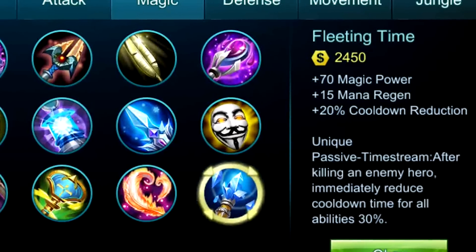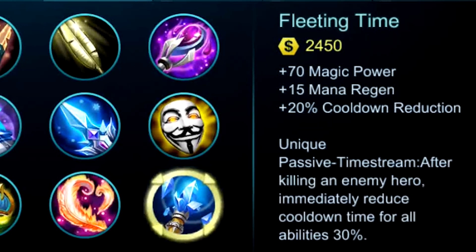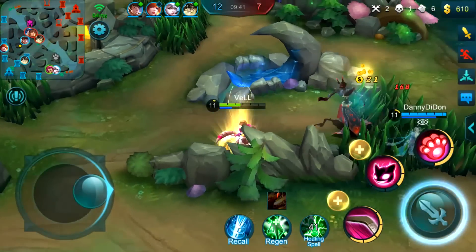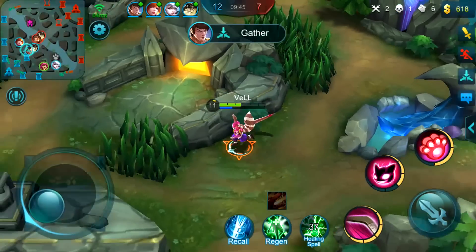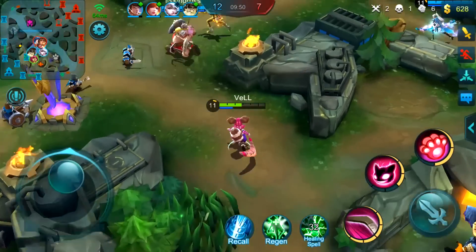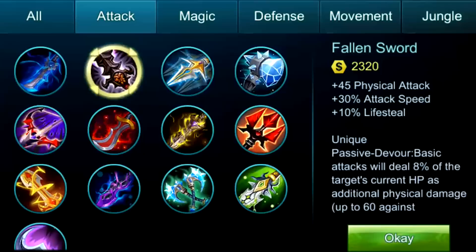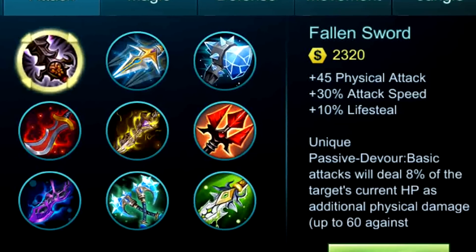Moving on, her next item is Fleeting Time, which gives us 70 magic power, 15 mana regen, and 20% cooldown reduction. Of course, the cooldown reduction allows us to use our abilities more frequently, which makes her even more annoying when it comes to poking. The magic power makes her abilities even stronger, and the mana regeneration lets us recover mana faster so it takes longer for us to run out.